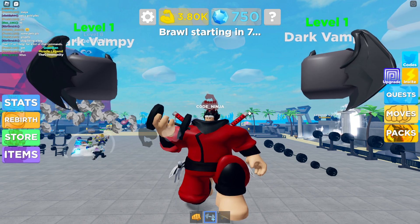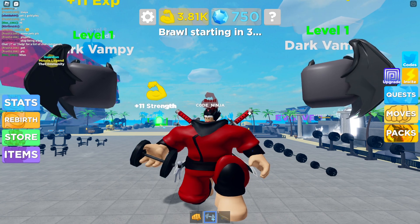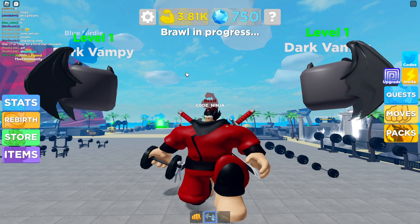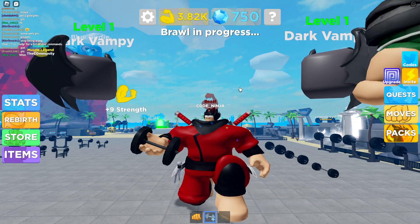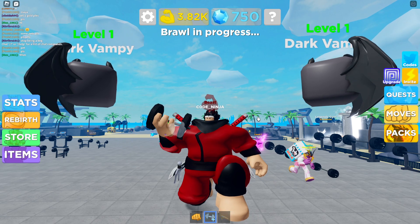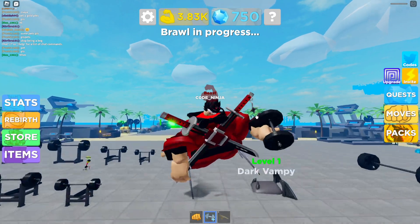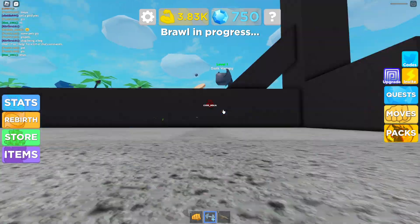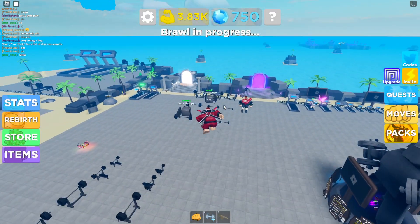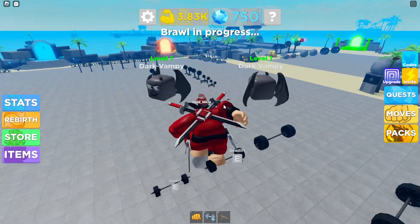We have a bunch of new working codes in Muscle Legends and you can redeem all of these codes in-game currently. I don't have a lot of power — I have like 3D power which is not a lot. I'm getting 10 strength from doing these exercises. I need more though, I need to redeem all of the working codes because I'm getting beaten up and can't do anything.